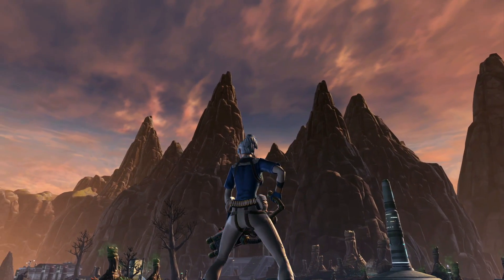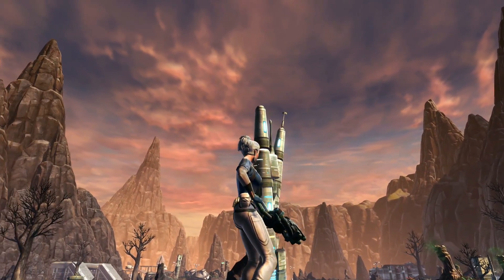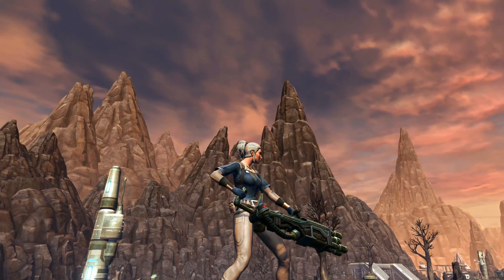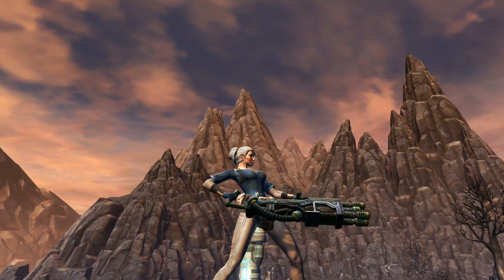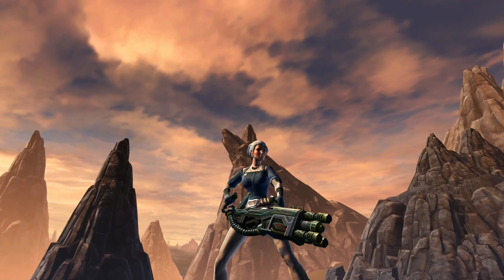The seventh weapon that you can craft is the Transparest Steel Onslaught Assault Cannon for level 51. This is a very neat, dark green, very detailed weapon — it's got tiny red lights on it, as well as lots of interesting bits and pieces including a tube along the side.